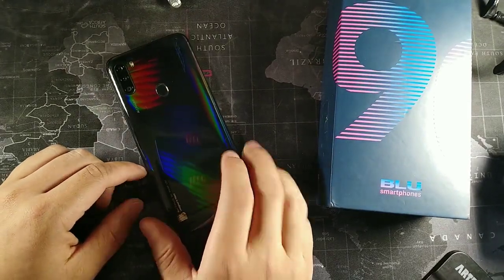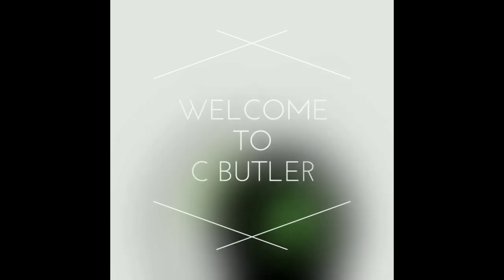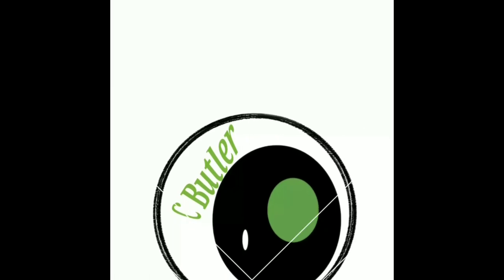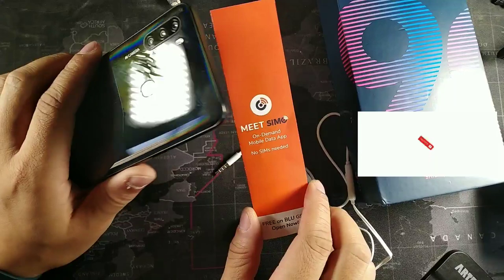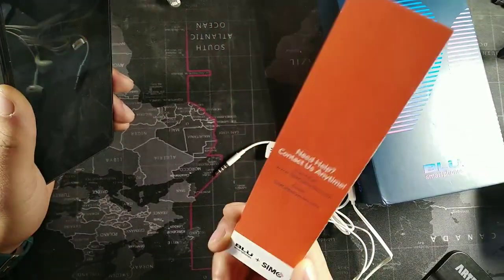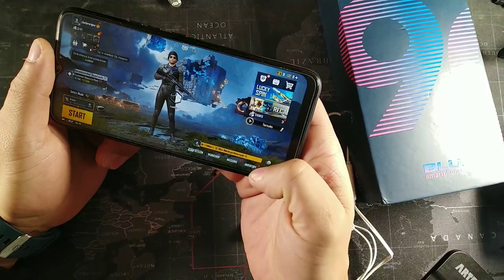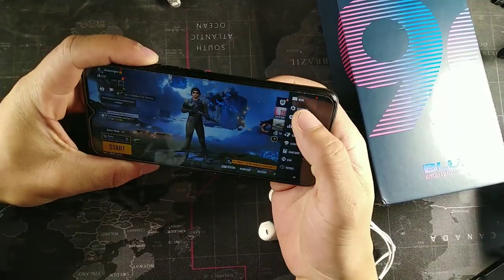What's going on guys, today we're going to be looking at the Blue G90 gaming performance on this mobile device. Now Cricket — you won't be able to use it anymore because they switched their settings and their network, but you can use it on Mint Mobile or Ultra Mobile. Let's jump into the game performance on this device and I'm going to show you the graphics — let's see the highest setting right here.